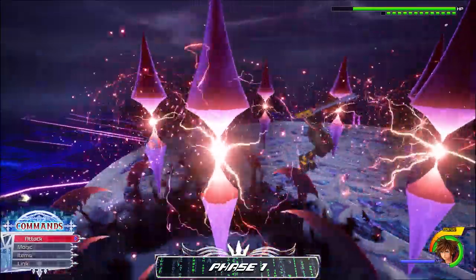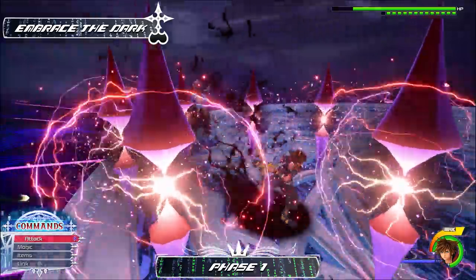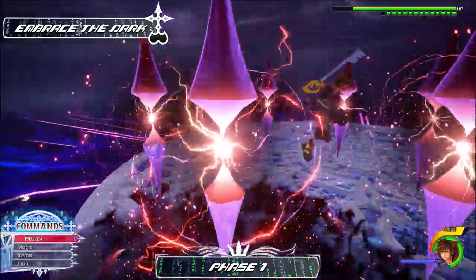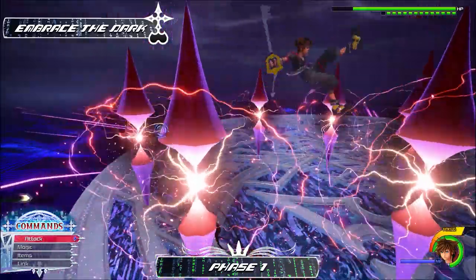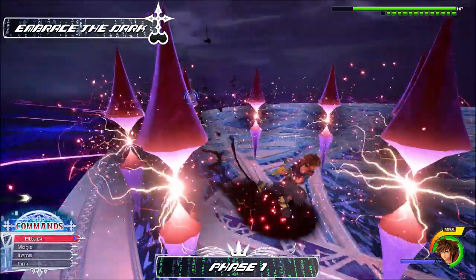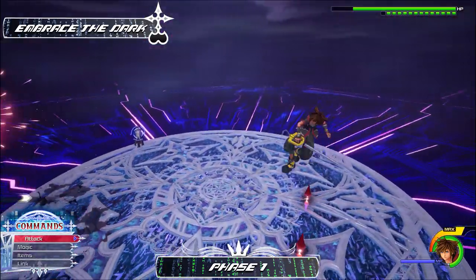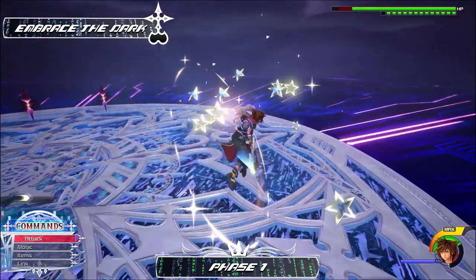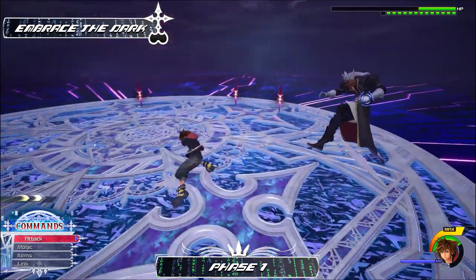The third move in his first phase is something I will call Embrace the Dark — the move names are literally just his battle quotes. In this move, Ansem summons multiple dark spikes around Sora as well as sending a shadow underneath the floor. You are basically on a timer for both, but it's still easy to dodge. Jump as the dark claw tries to grab you, then glide shortly until you see the dark spikes hone in on you. As soon as they hone in, air slide out of the way and toward Ansem for an easy punish.